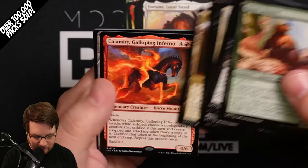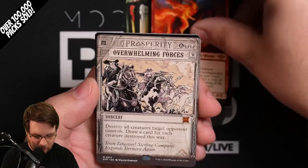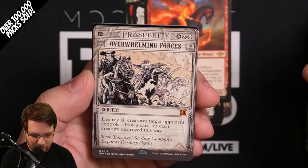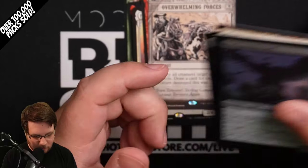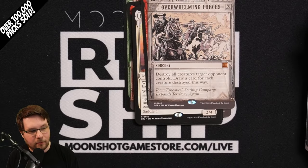Last pack — good luck. Calamity and Gal Calamity, Galloping Inferno. Overwhelming Forces, mythic — the reprint from Portal Three Kingdoms. So it'll probably go down in price pretty big, but hey, cool to get it. Hope you enjoyed the bundle — catch you on the next one.